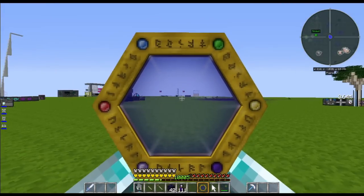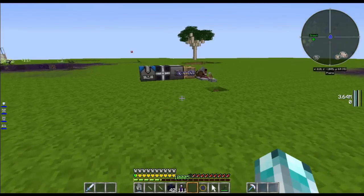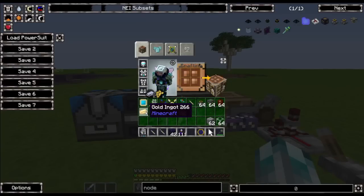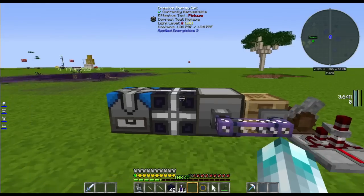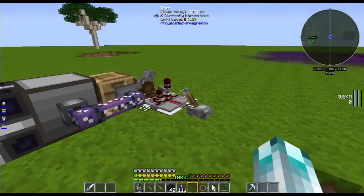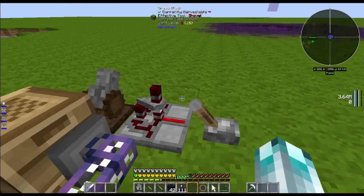Obsidian is in the way. So the next thing we want to do is feed it to grow its aspect count. I decided that the best thing to feed it with is gold because it has Lucrum on it, and Lucrum basically breaks down into all of the primal aspects eventually. So I've got a little AE system here with a creative cell containing gold, and a little timer here which will export gold ingots every time this timer pulses.